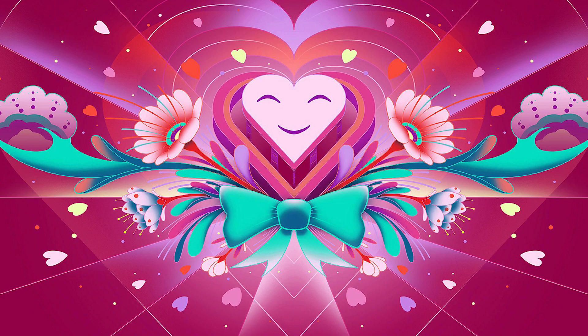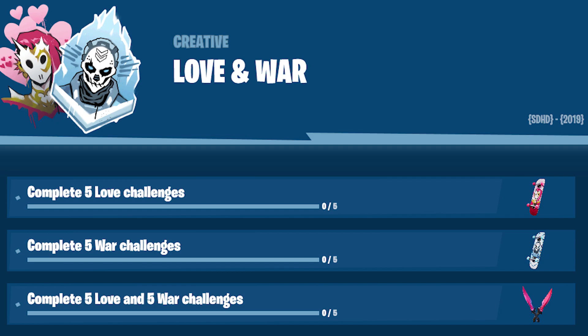So, Love and War. This is mainly creative mode — it's listed as creative challenges, so I'm expecting it to be creative mode. Love and War comes with nine different cosmetic items and two other banners.